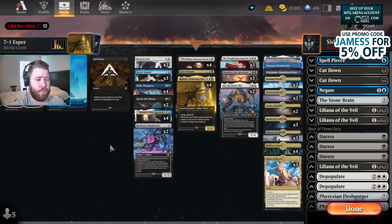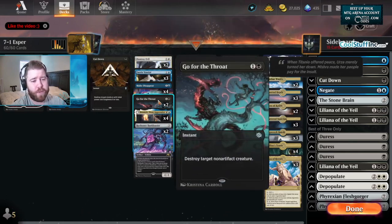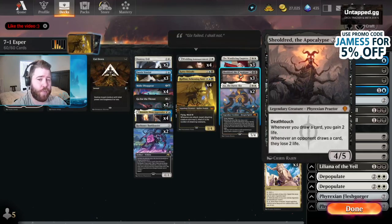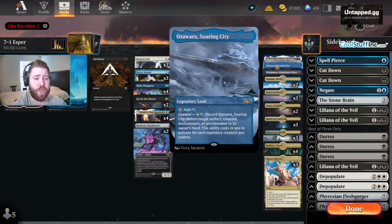Just a hedge against Soldiers and a hedge against Mono Red. There's 1 Plains and 1 Island. We have 2 Destroy Evils, 4 Make Disappears, 2 Go for the Throat, 2 Bank Buster, 4 copies of Denik Pious Apprentice, 4 Raphane, 1 Kaido, 4 Wedding Announcement, 3 Wandering Emperor, 3 Shieldred, and 2 Ao of the Dawn Sky. We have 3 copies of Plaza of Heroes.